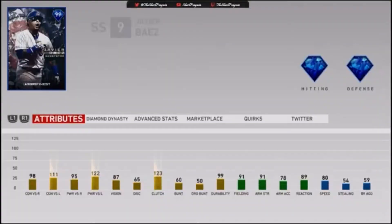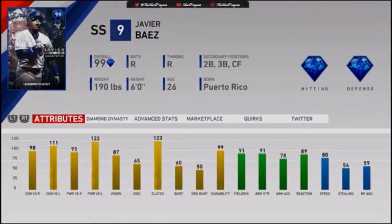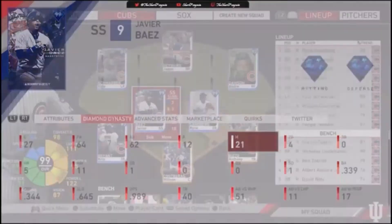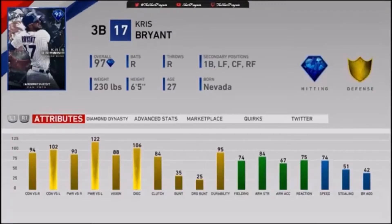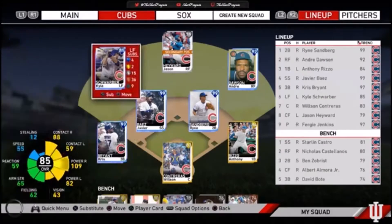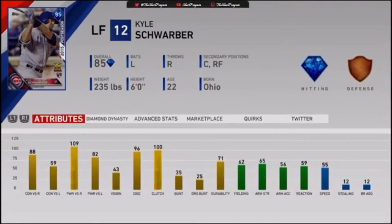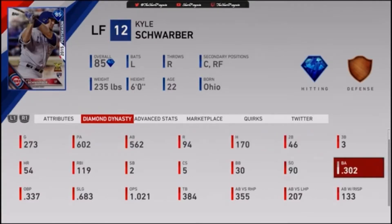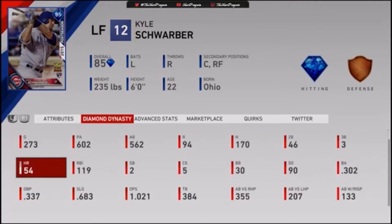In batting cleanup we got The Show Finest Javi Baez — this is a no-doubter to put in the all-time Cubs lineup. And then batting fifth we got the third baseman, Finest Chris Bryant. Hopefully he stays with the Cubs; a lot of trade rumors going on with this guy. Batting sixth we got the postseason team affinity card Kyle Schwarber out in left field.